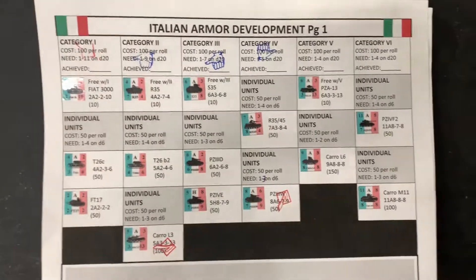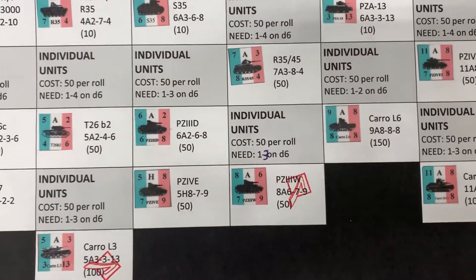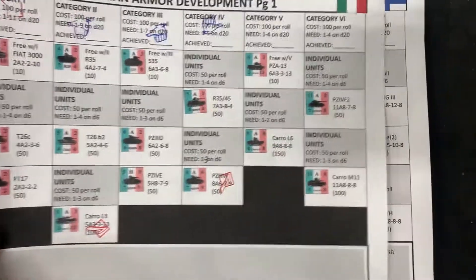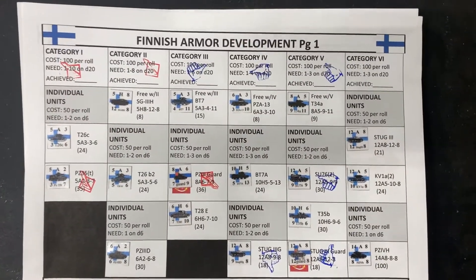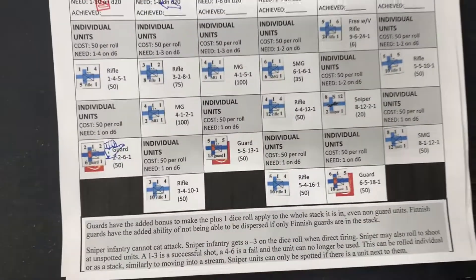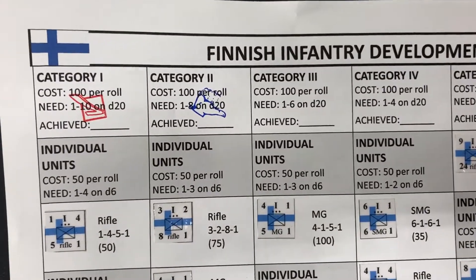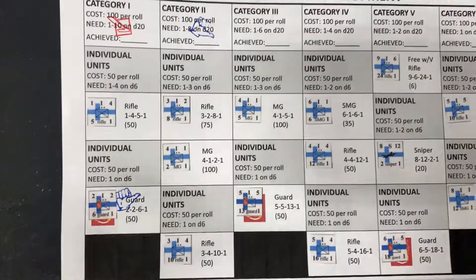There were no new updates from the Italians — still working with that Panzer 3 in Category 4 armor. The Finnish were able to get up to Category 5 armor and unlock a couple of their tanks. They also have Category 2 infantry with no Category 2 infantry units unlocked yet.